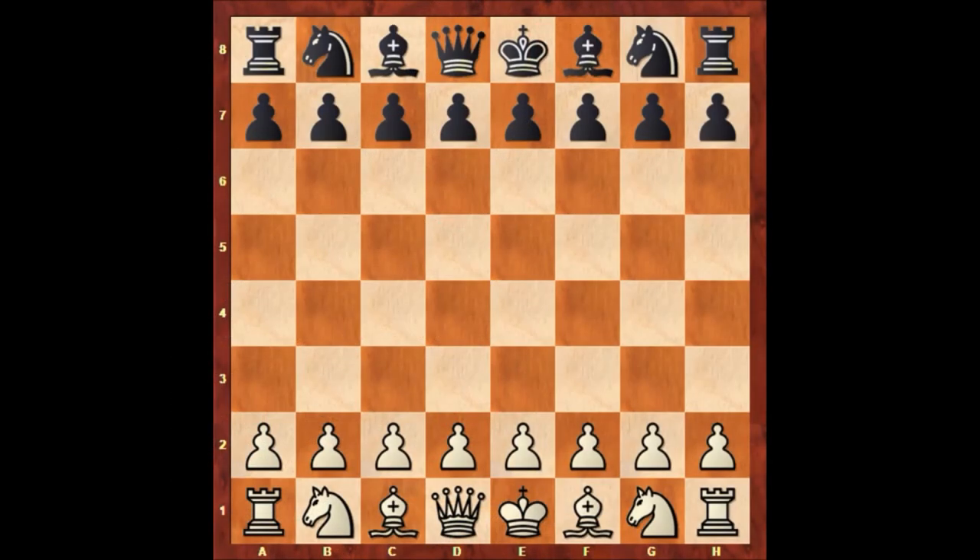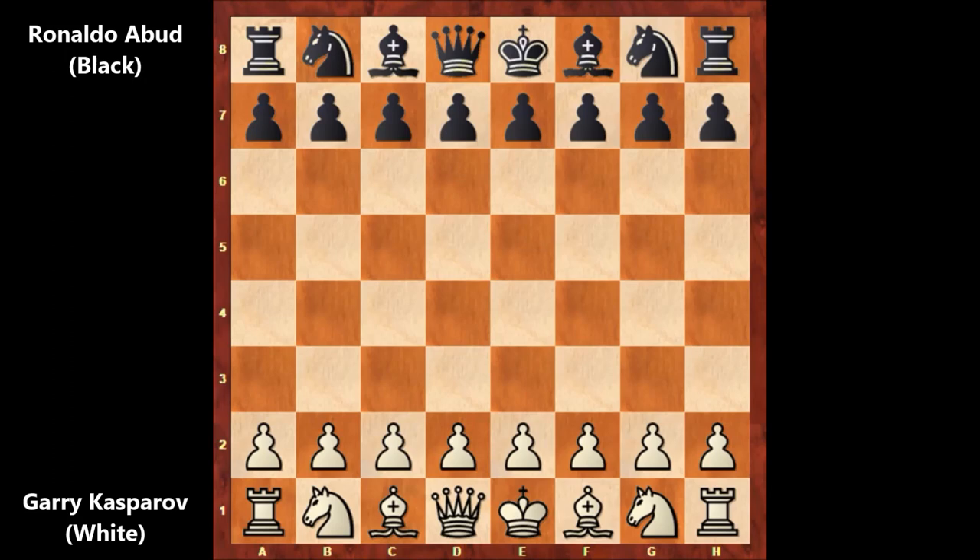Hello everyone, let's check out another beautiful chess game by Garry Kasparov. In this chess game, Garry Kasparov has the white pieces and his opponent is Ronaldo Abboud. This game was played in the São Paulo chess simul and it was an exhibition chess game. Let's check out how this game went on.